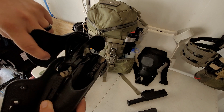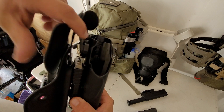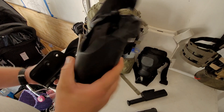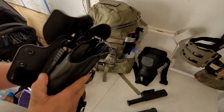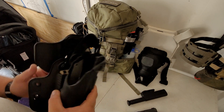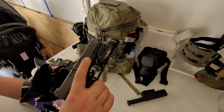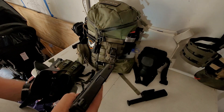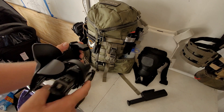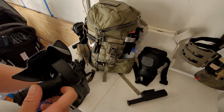It's got the QLS locking platform, so if I did want to run my belt I could take this off and throw it on my regular war belt. Glock 19 Gen 4 with a TLR-1 — stick that in the holster. It's got the ALS and the SLS locking with the bail.